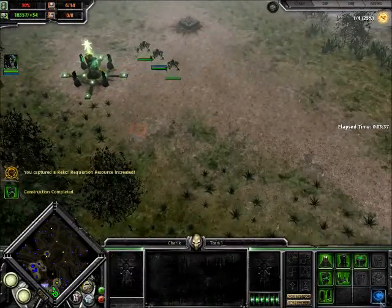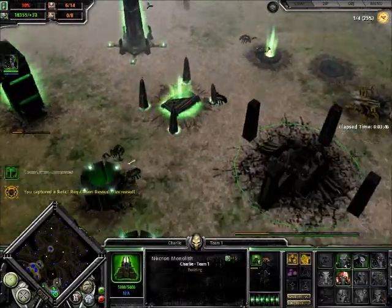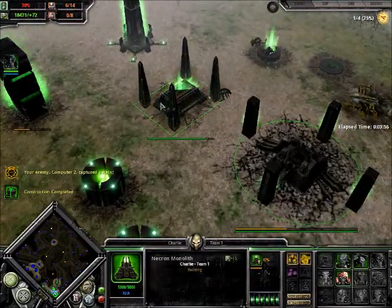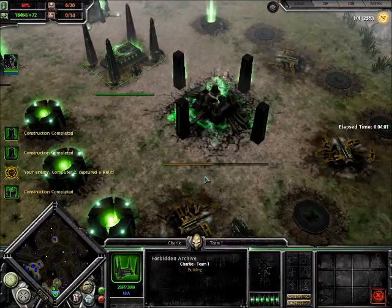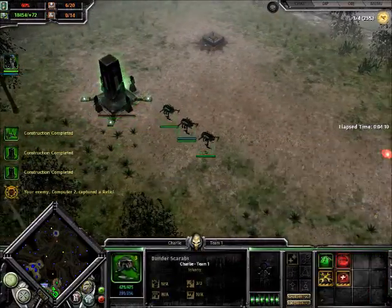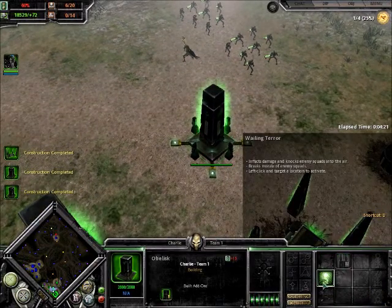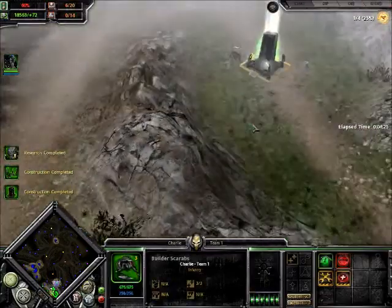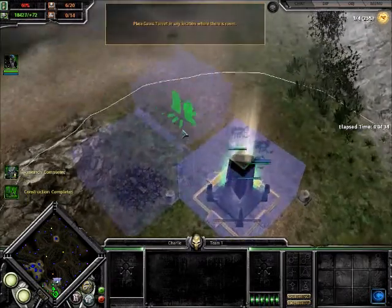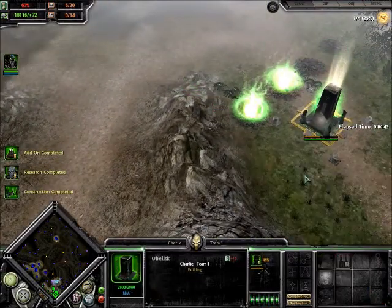Necrons don't need much research - it's all about how to survive the early stage, which I think is the most important part. The AI is easy so it can show you how to play. Upgrading all the Obelisks is not a bad thing. Necrons' towers are actually the best - you must upgrade to level 2, otherwise you have to manually use them. Necrons are a little bit inconvenient to use, but other than that I think they're still pretty awesome. Build one here, one here, and one here - one HQ, four turrets. Having four turrets means their turrets are pretty strong, or they can have up to six.